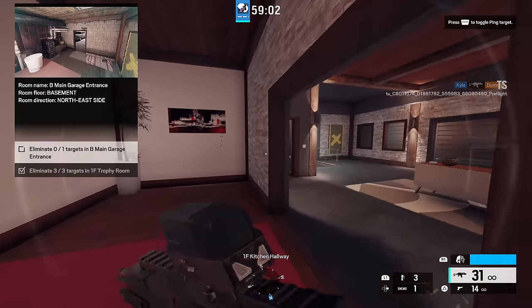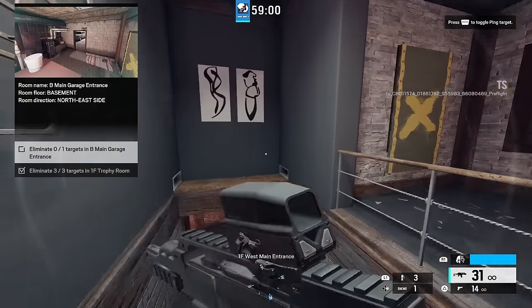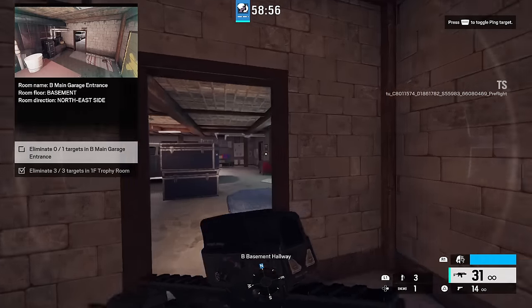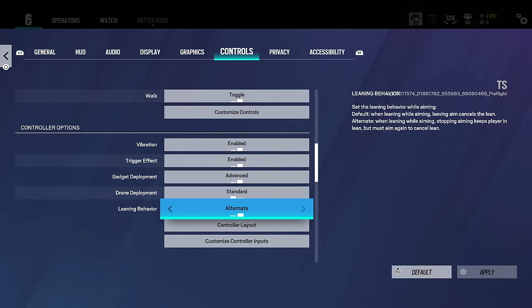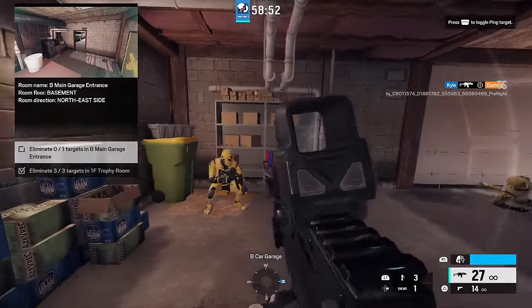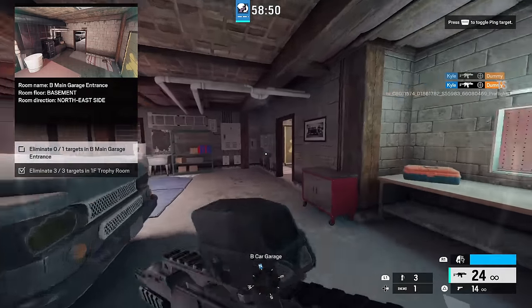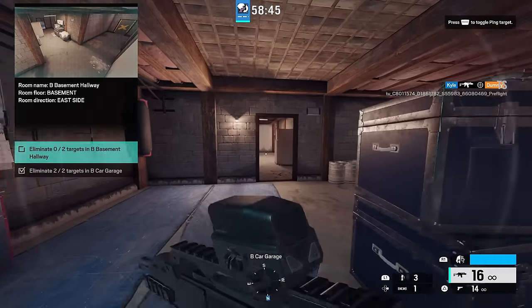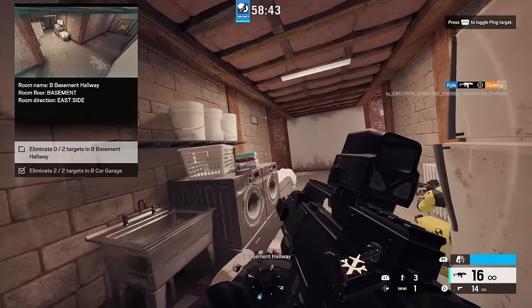Ubisoft did have to come to a compromise, but I think it feels very flexible and it makes sense. Basically, if you enable the option to lean without aiming — and yes, it is something you can turn on and off if you don't like it — when you ADS and lean left or right, when you come out of ADS it will keep you in that position. So if I aim forward, lean left, and then un-ADS, my gun will still be leaning left.